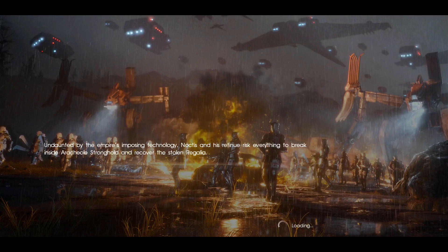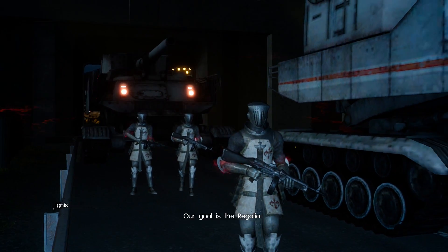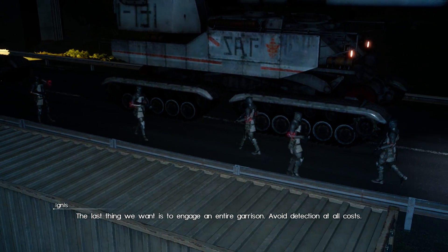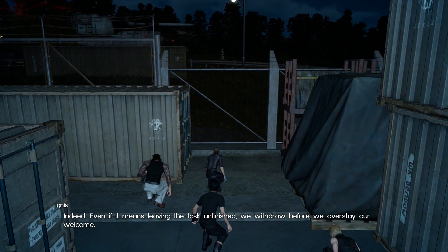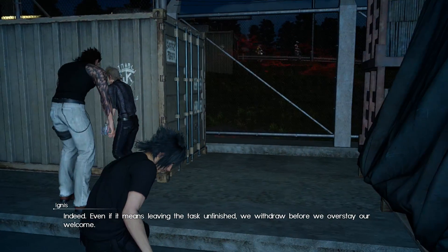Undaunted by the Empire's imposing technology, Noctis and his retinue risk everything to break inside the RKL Stronghold and recover the Stolen Regalia. I mean, is it really worth it for a car? Just kidding — it's probably like a nice birthday present from the king. Our goal is the Regalia. The last thing we want is to engage an entire garrison. Avoid detection at all costs. In and out before it gets light. Even if it means leaving the task unfinished, we withdraw before we overstay our welcome.